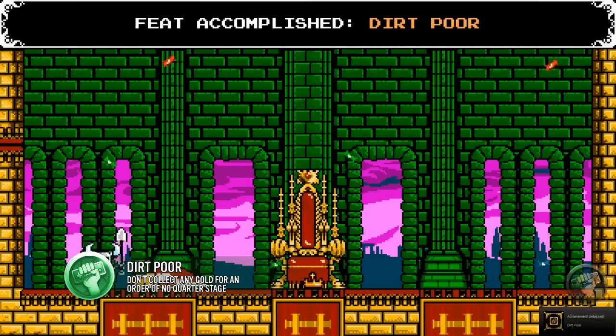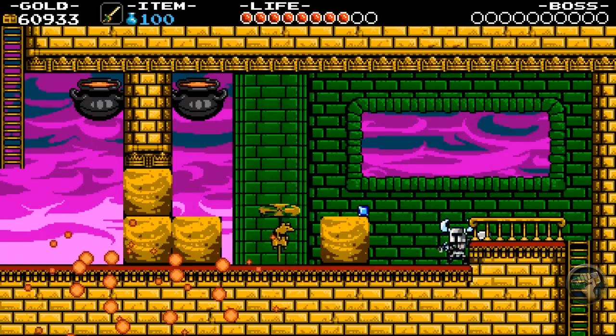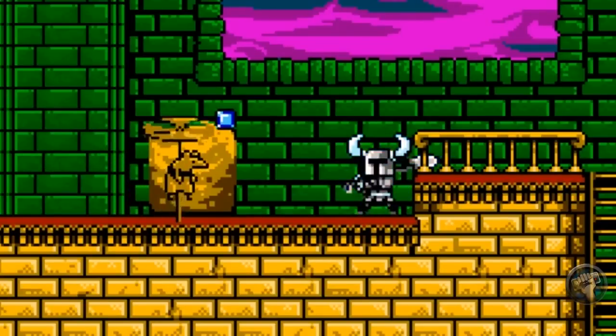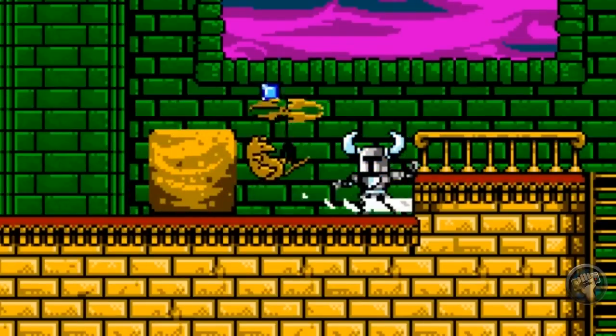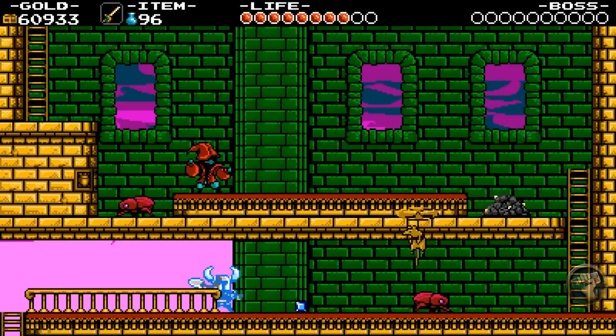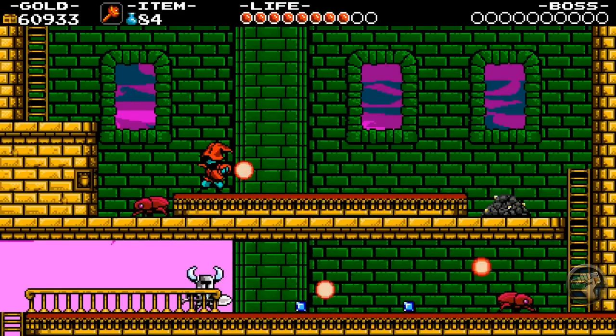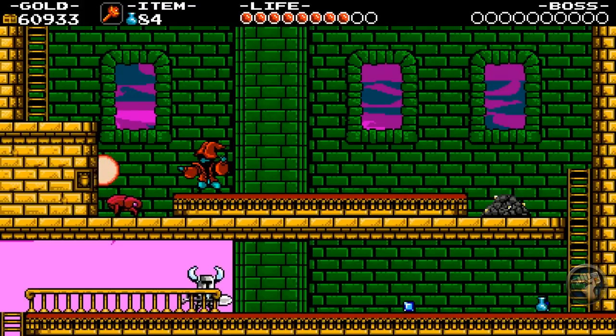This feat isn't hard so much as it is annoying: beat any stage that's not Plains of Passage without collecting one piece of gold. Every enemy and block drops gold in some form, so the best way to handle this is to use the Fire Rod to keep your distance. The key is to just kill and destroy, then be very patient and wait for the gold to disappear before moving on.